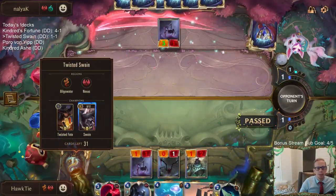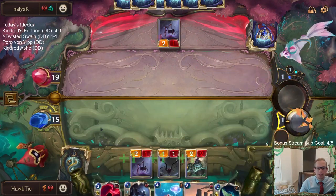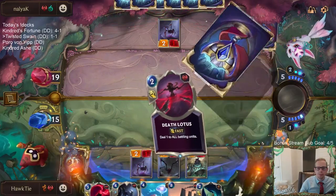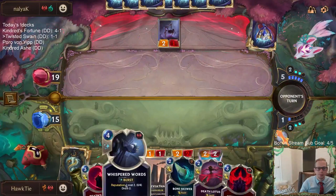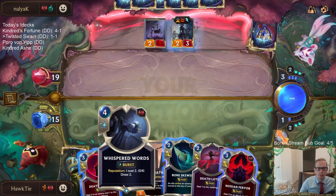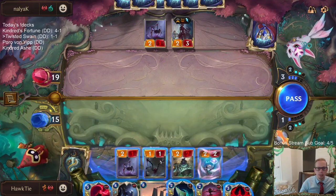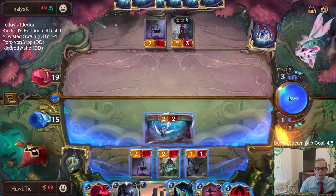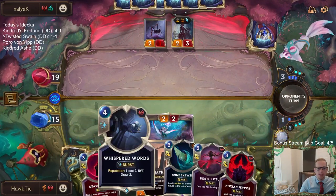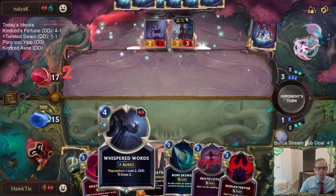Swain's at nine out of twelve instead of eight out of twelve - probably won't really matter because we have a lot of ways to do damage. You never know. Only Reputation was like any source that dealt five damage instead of just units that deal five damage - I don't know, it's such a weird keyword.